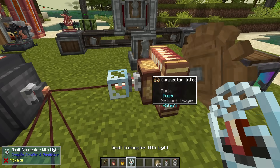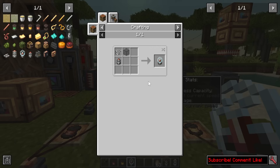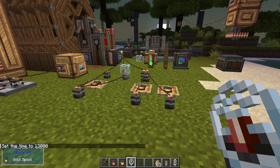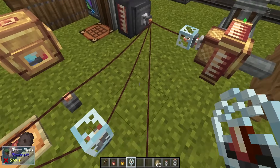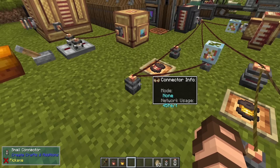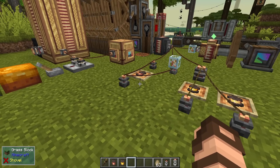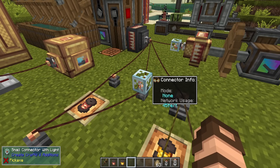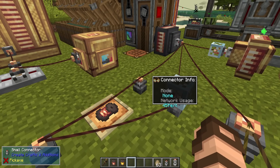There is one other connector: the small connector with light. It's just a small connector, a bit of iron wire, and a piece of glass, and it generates light like a torch at nighttime. If you're familiar with Immersive Engineering, you'd expect relays to transmit power between connectors, but here it's been simplified — these connectors also act as relays and are more Create-style than strictly realistic.